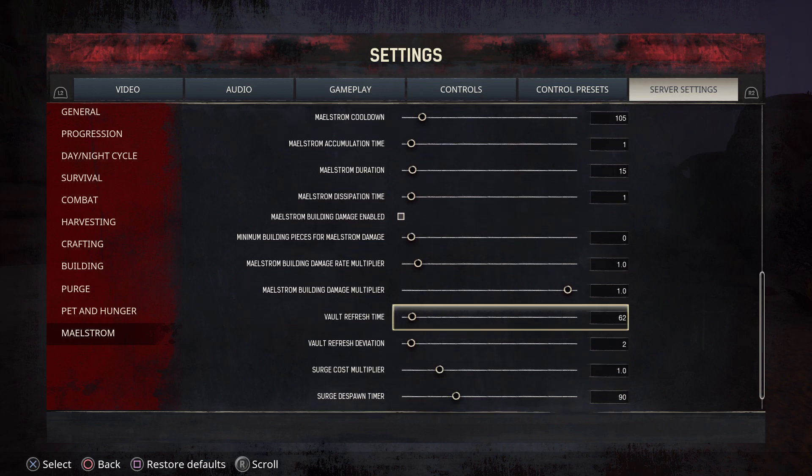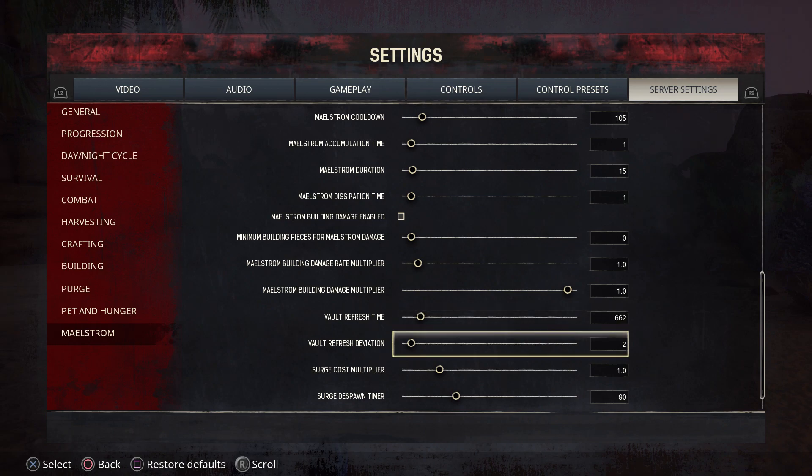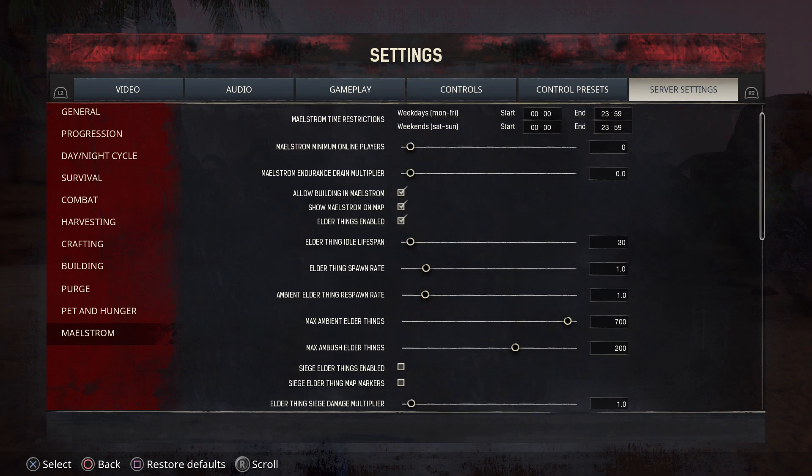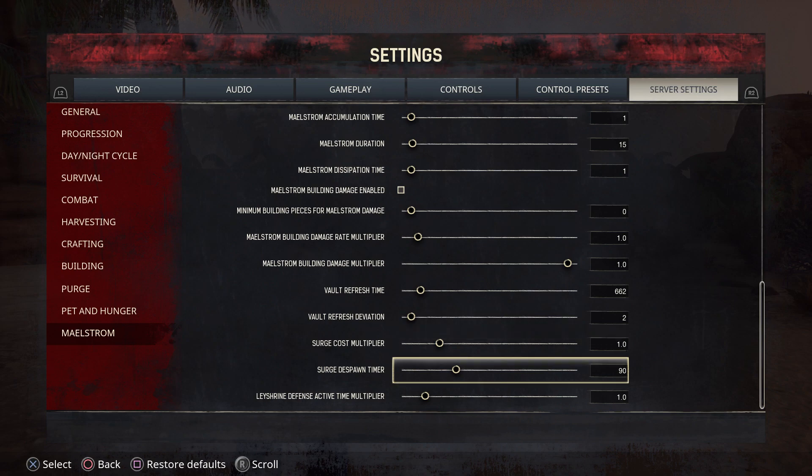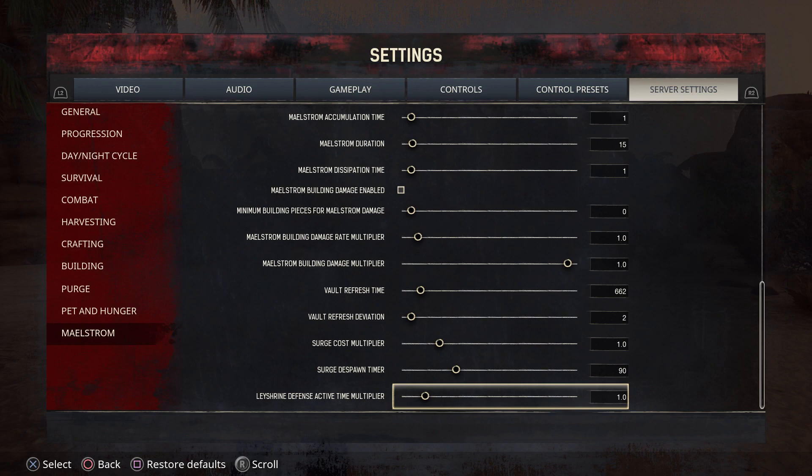You can also tinker with the vault. The vault refresh time — if you want it to refresh faster, move it to the left; if you want it to take longer, move it to the right. You can also tweak the surge cost for the ley shrine activities — if you don't want it to cost as much materials to activate the ley shrine, move it to the left; more materials, move it to the right. There is also a surge despawn timer, which is how long the surge actually lasts, and the ley shrine defense active time multiplier.